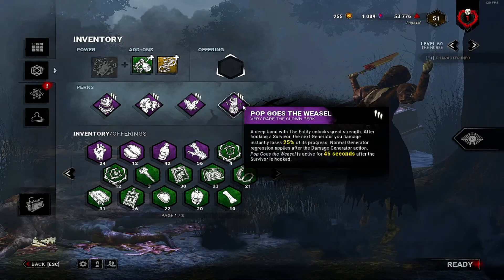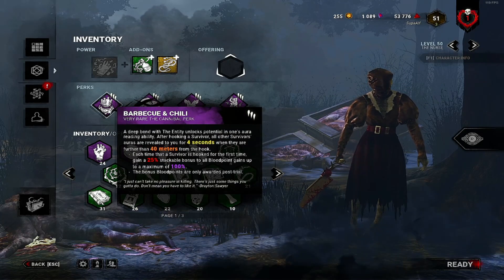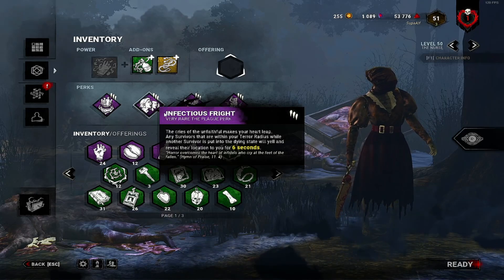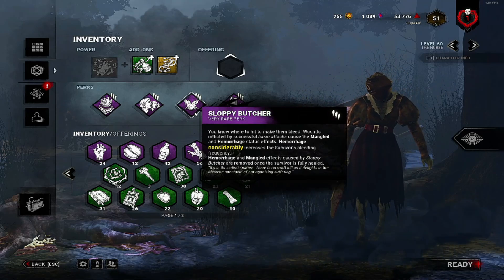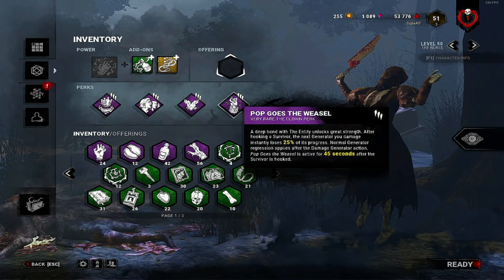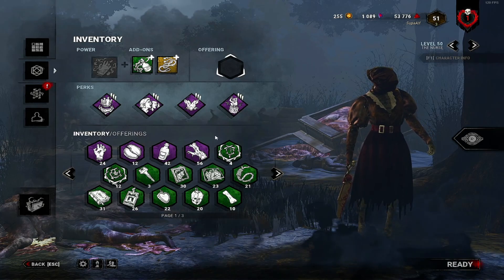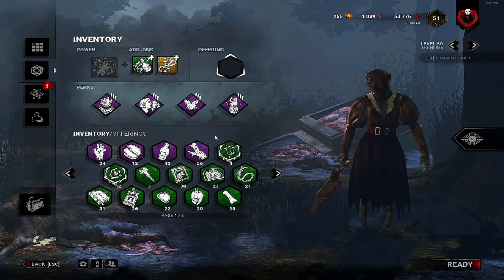That should give us a comfortable pip and maybe a double pip. For the teachables build: Barbecue and Chili shows the aura of every survivor further than 40 meters from the hook for 4 seconds after hooking. Infectious Fright makes everybody in your 28-meter terror radius scream and reveal their location for 6 seconds when you down someone. Sloppy Butcher again for bleed and slower heals. Pop Goes the Weasel regresses a gen by 25% if you kick it within 45 seconds of a hook. The mentality is this build won't slow the game down unless you get tags, hooks, and downs — it rewards you for playing better.